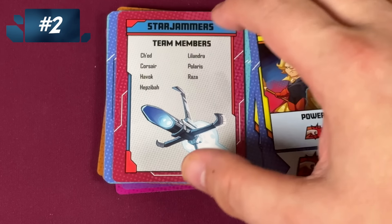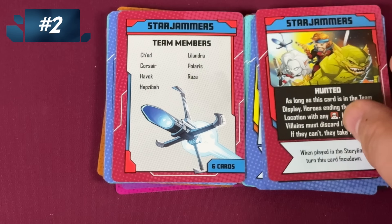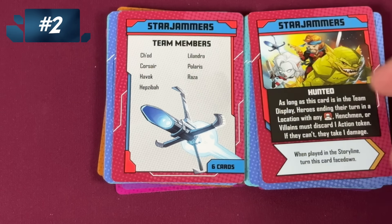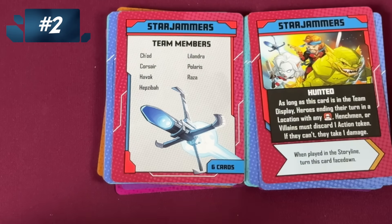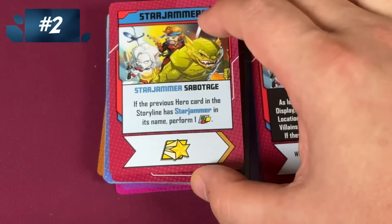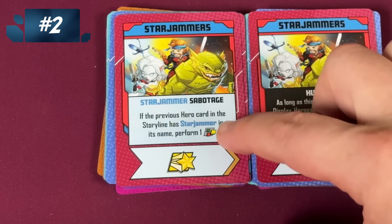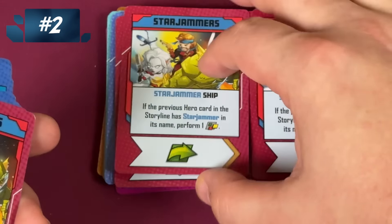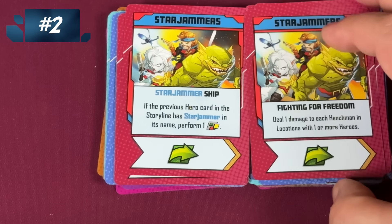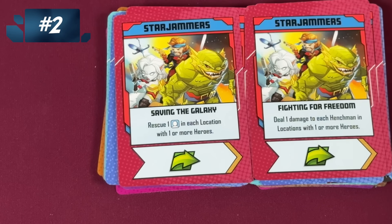My number two and number one were hard to pick between. Number two is the Star Jammers. Their negative: if you end your turn with any henchmen or villains, discard an action token or take damage — not great. But you don't realize how powerful the Star Jammers are by themselves, and then you add these cards. If the previous hero card has Star Jammer in its name, free wild — and there are three of those. Do one damage to each henchman in locations with one or more heroes — fantastic. Rescue a civilian in each location with one or more heroes. Wow, I love the Star Jammers.